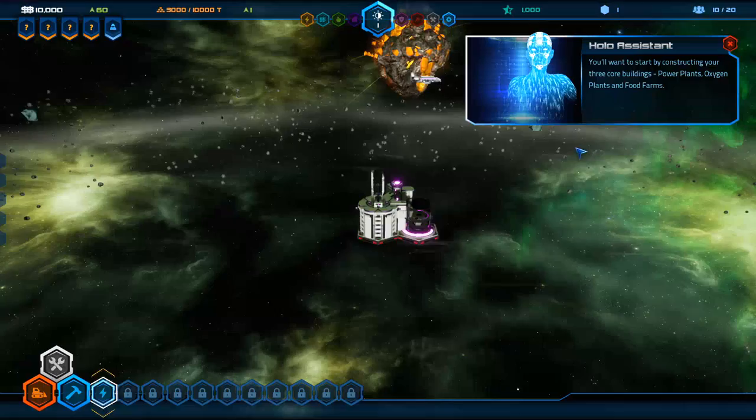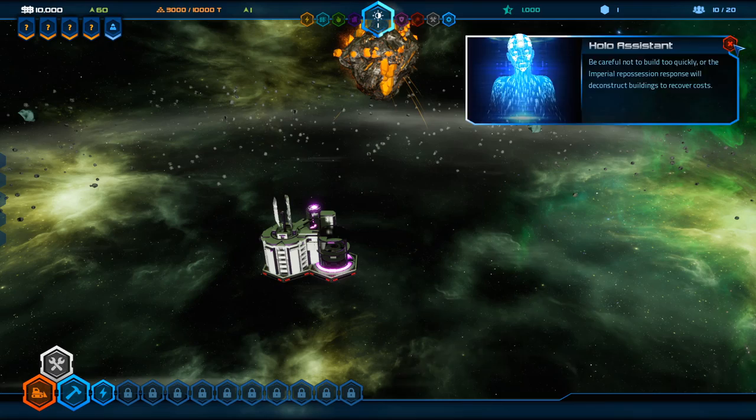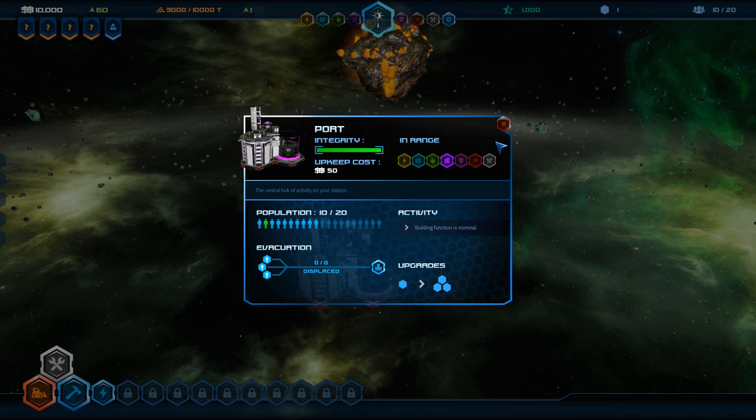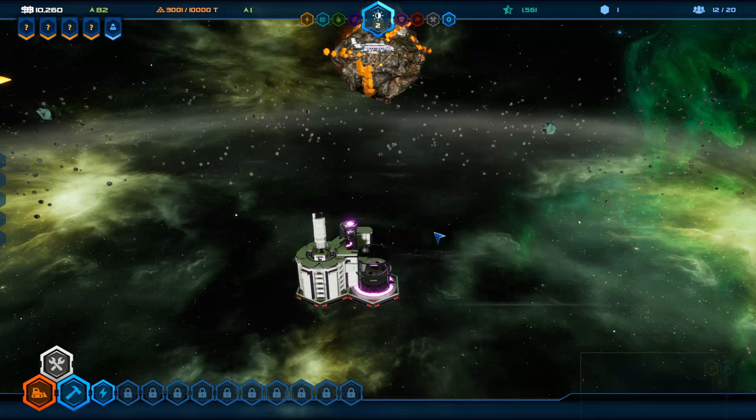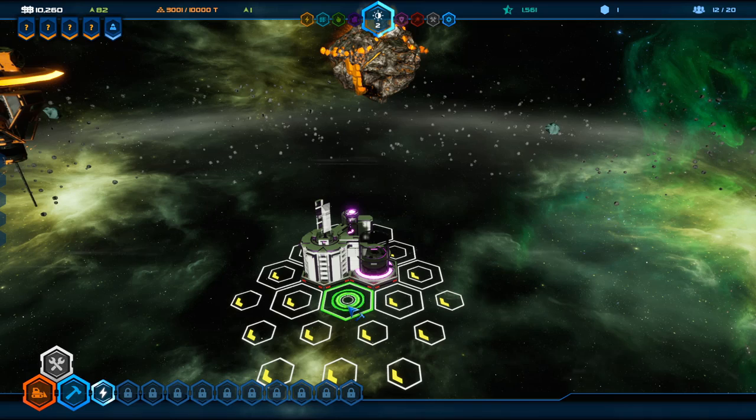So here is our space station. We have our port — this is our starting building that has our population in it. There's also a criminal right there, so I'm going to capture him real fast. You can click on the buildings and there are little side objectives where there will be criminals, smugglers, or other stuff inside your port. If you find them, you get a little bonus — we just got like 200 bucks for that.